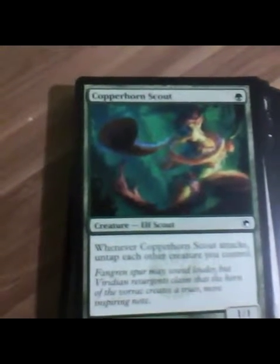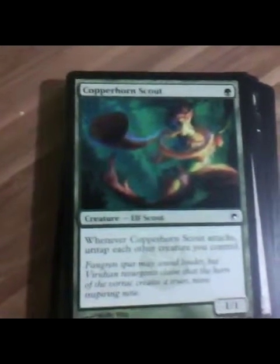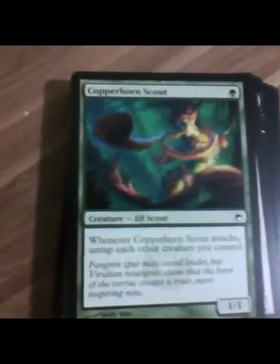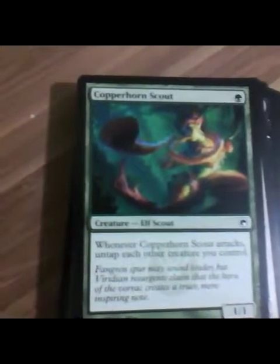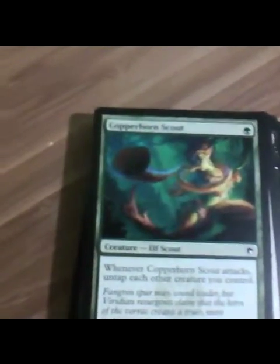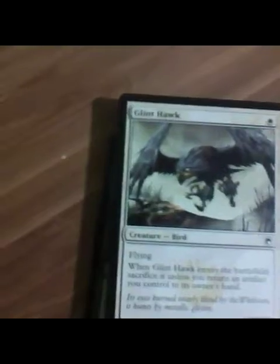Caphorn Scout. Whenever Caphorn Scout attacks, untap each other creature you control. So you go on offense and you're basically defending after you've gone on the offense — not too bad overall. Works pretty well with tap creatures and creatures that tap for mana. Probably be pretty good in an elf deck to get extra use out of your elves.